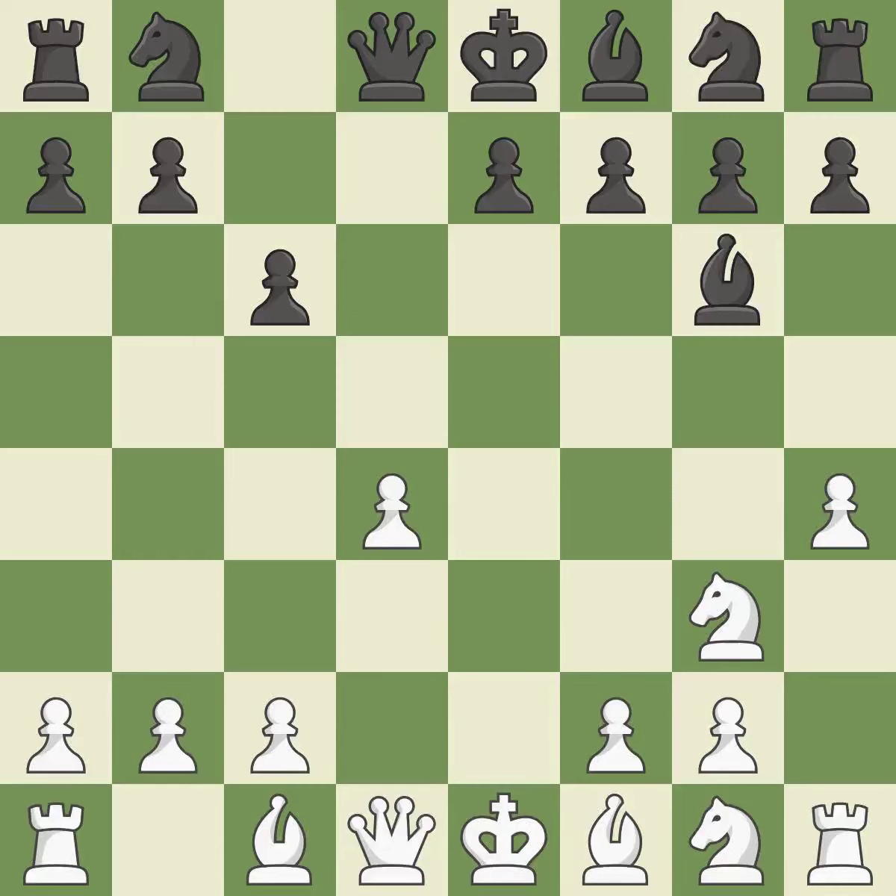H4 takes space on the kingside and threatens h5-h6, which would win black's light-squared bishop. H6 opens up the h7 square for the bishop to retreat to, and also stops white from placing a piece on the g5 square. Nf3 develops the knight toward the center, protects the d4 pawn, and controls the e5 square.